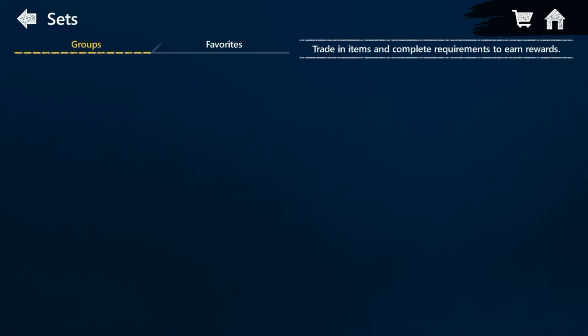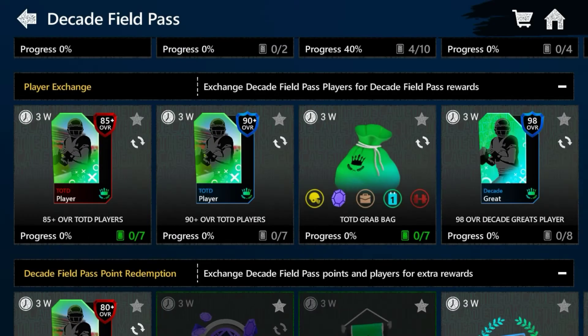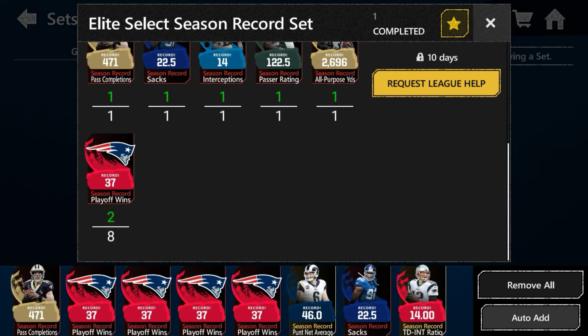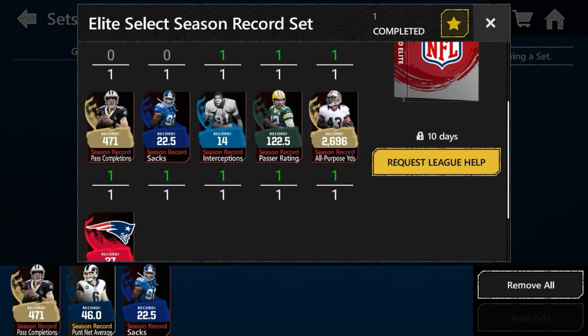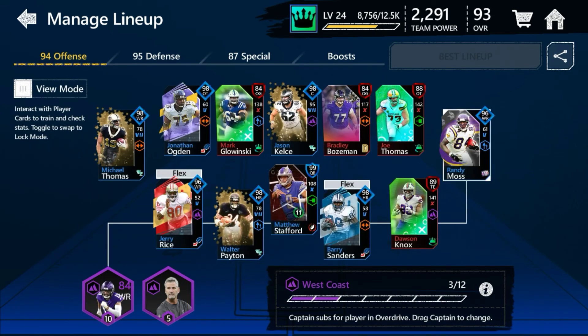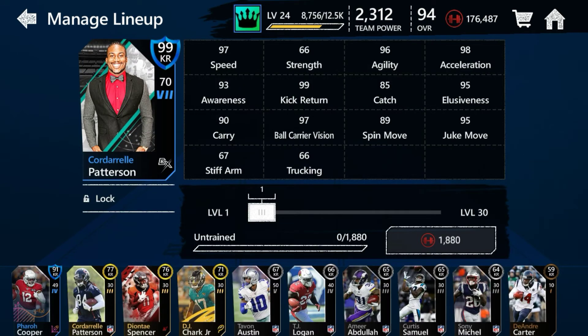For the 90s, there's a 90 set right here and also a different set. If you go to the sets for Team of the Decade, you can literally get 90s. Just put every 80 you get into the 85 sets and keep going. For season sets — seasons aren't that bad. Madden made it possible to pull a 99 from them, and kick returners are some of the highest-value players you can sell.